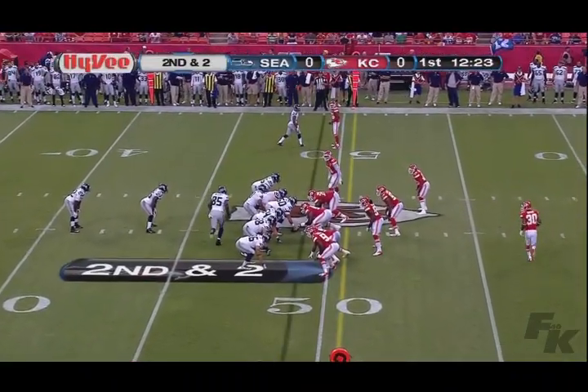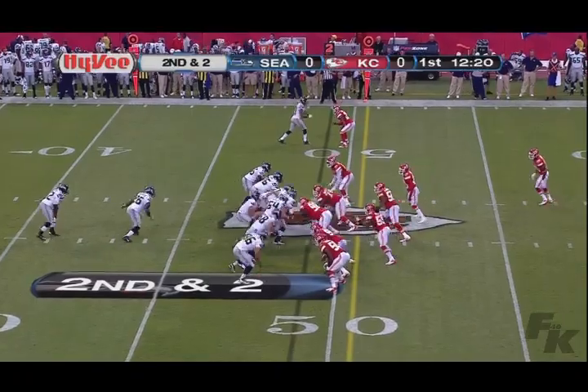Nice little play-action pass — that's the way to start it off with your rookie quarterback. Sidney Rice, just off IR, hooks up for a nine-yard gain, leaving a nice second and two. We didn't expect to see him, but Michael Robinson is in the backfield for the Seahawks at fullback.